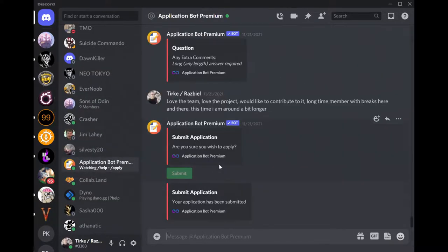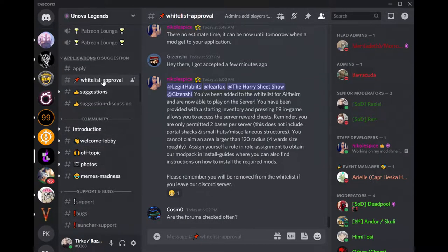When you finish your application, you'll get a message from the bot with the password for the Alfheim server and further instructions, which will be to type that you are waiting to get whitelisted. As soon as possible, one of the administrators will whitelist you and you'll see your name there.